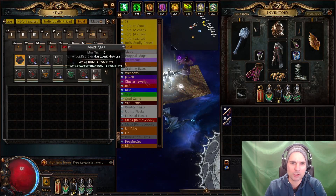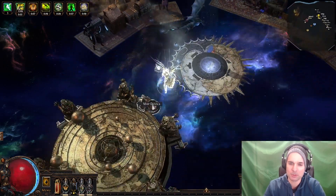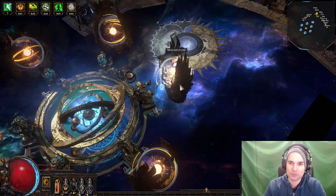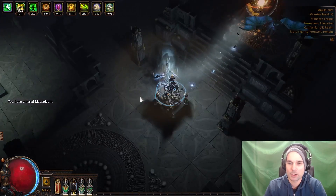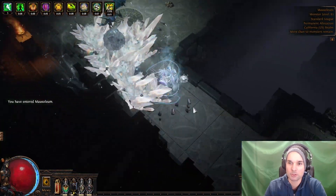Let me just grab a map real quick, I don't want to slap a logbook in there. Sure, let's just put a white map in there, we're not going to do anything insane. Got that new portal effect, I forgot. Alright, so the character is hella fast, absolutely crushes packs, really strong in supporting teammates.